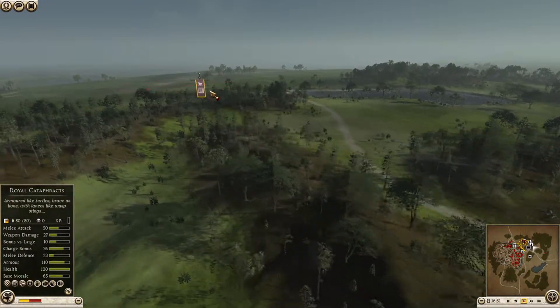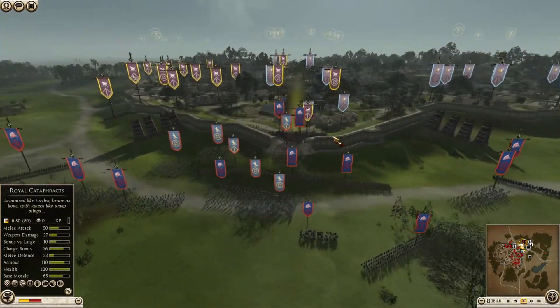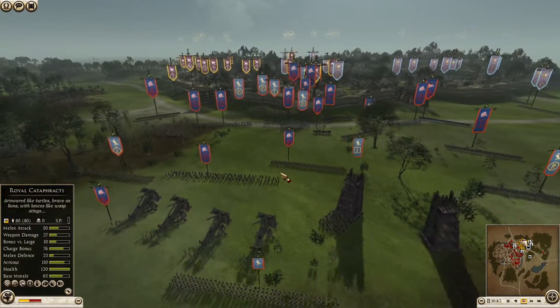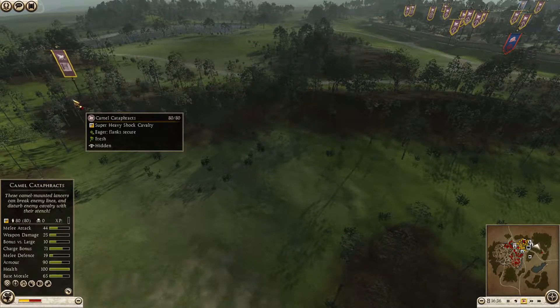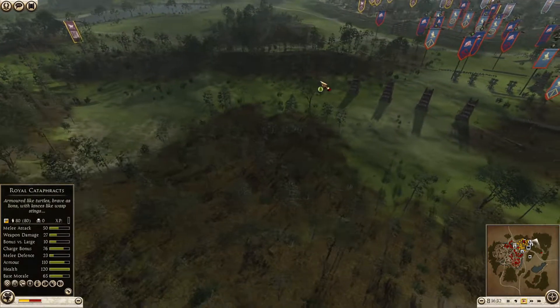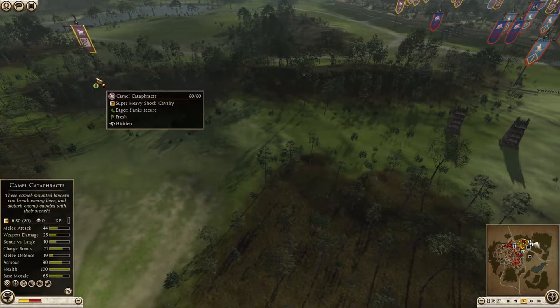Looks like the camel cataphract is on the move, inching in closer, into the forest. I wonder if we saw that move. Since I was on the attacking team, I can tell you — we did not notice this.